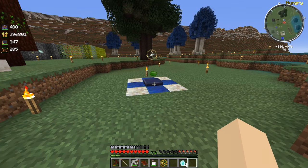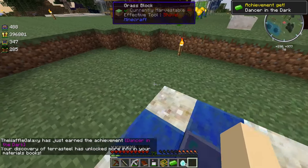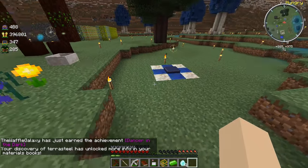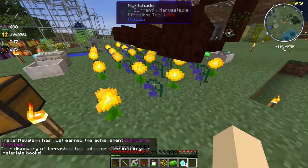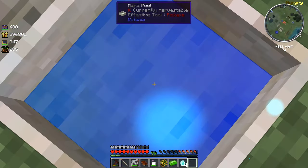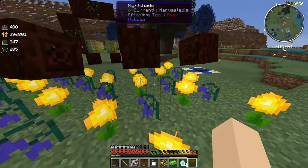It's working! Terra Steel! We did it, you guys! The achievement says 'Terrence earned the deck' - your discovery of Terra Steel has unlocked more info in your materials and books. That's insane! Wait, how's this still getting filled up with stuff? I'm getting fuzzled.